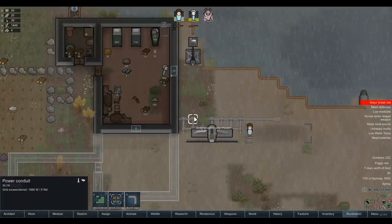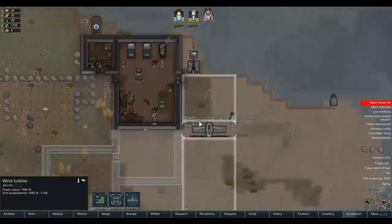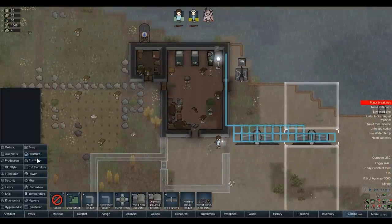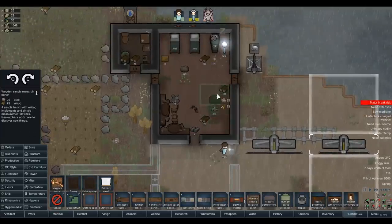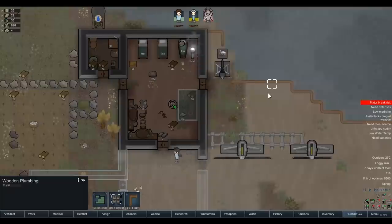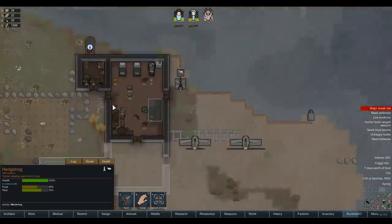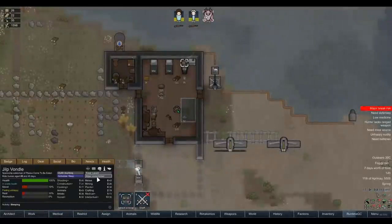I think we need some batteries. Let's put down a research table and let Jilp do that in his spare time since there's not really much to build right now. Let's also put down a chair for him - you're more than welcome, Jilp - mainly because he obviously can't go out during the daytime. Is that a hedgehog? It goddamn is. We don't want Jilp wandering outside. How long does he sleep out of interest? Does he just always sleep when it's daytime? He's sleeping 6 till 6. His rest bar isn't going up even when drafted.